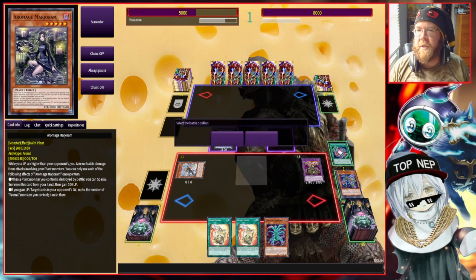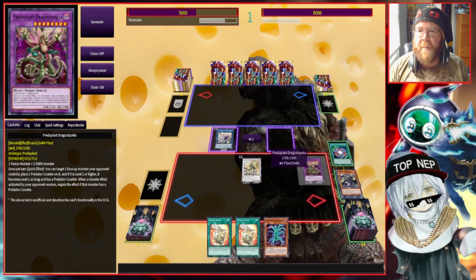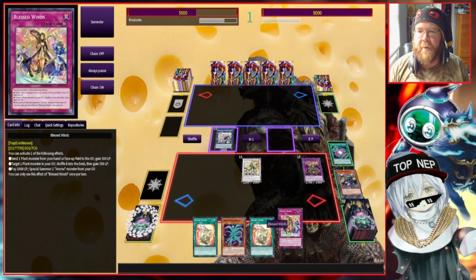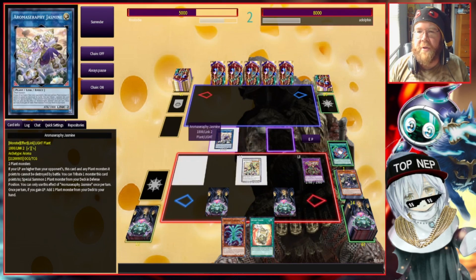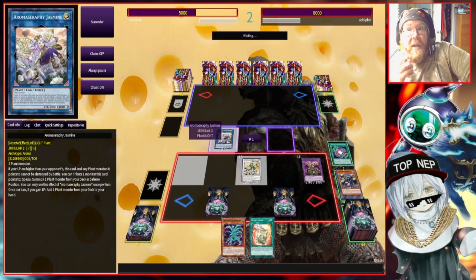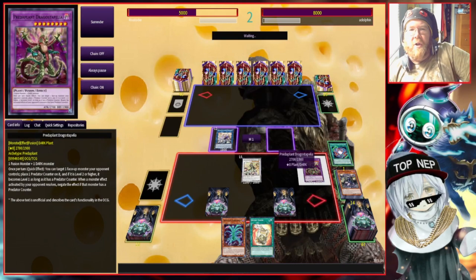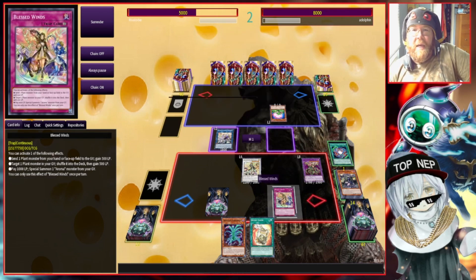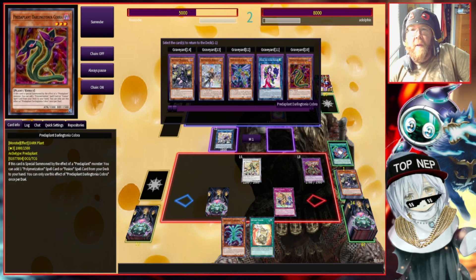Drag Stepelia is here — he's a new dude with a good attitude for me but bad for my opponent. I probably could have protected Drag Stepelia, but I don't think it matters much since my life points are significantly lower than my opponent's, and unless he's playing Extra Foolish Burial that shouldn't be an issue. I've got my Marjoram — I can pop stuff when I gain life, get searches when I gain life. My opponent plays Samsara Lotus, which looks like Unchained is involved. I'm going to interrupt that because I don't trust it.